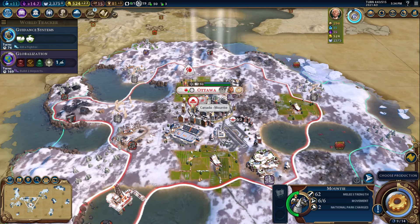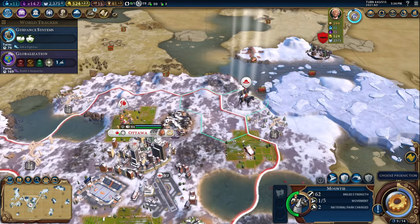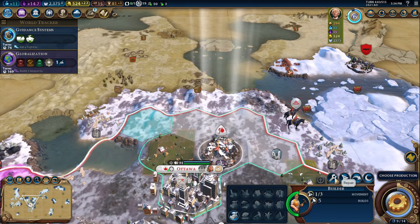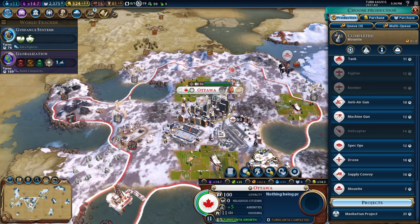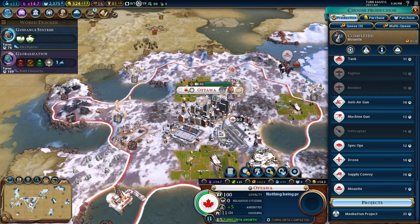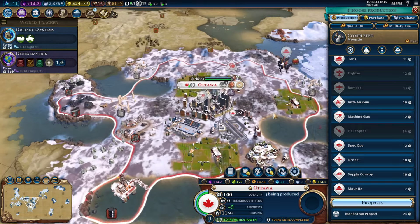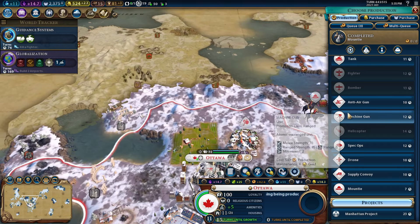Alright, the Mountie has been built. Can I build a national park over here? I cannot. Okay, that's been fixed up. So now I can at least get a biplane — I may have to, just to give me something in the area for better vision.